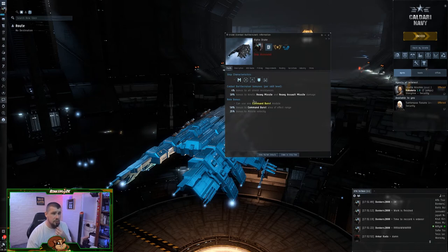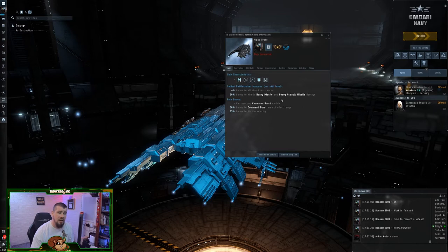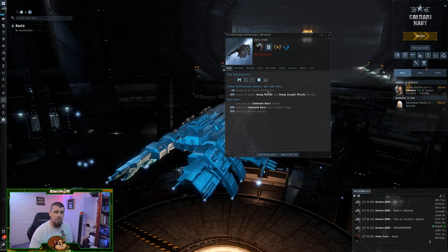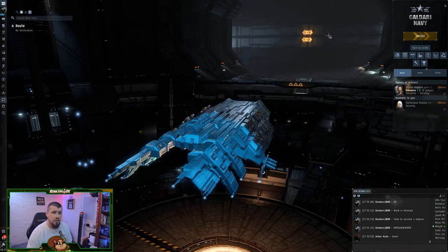The Drake's bonuses per level are a 4% bonus to all shield resistances and a 10% bonus to kinetic heavy missile and heavy assault missile damage. It also has a role bonus — a flat 25% bonus to missile velocity, which we will be utilizing. It has bonuses to command links as well, but we won't be using those for the sake of this video.